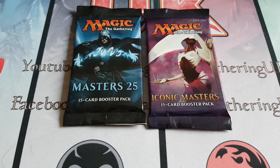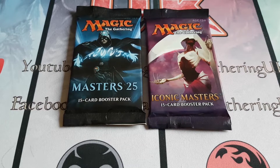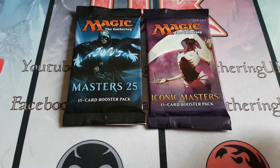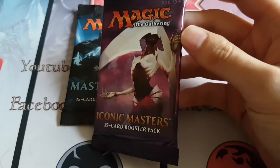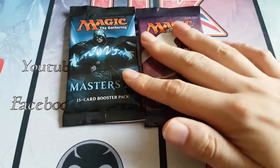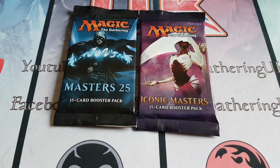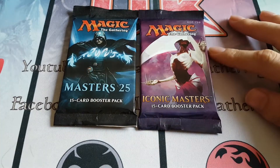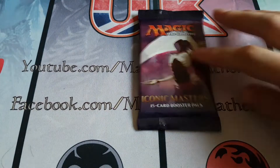Hello YouTubers, it's Magic the Gathering UK here again, and today we're cracking open a couple of these crazy booster packs — one Masters 25 and one Iconic Masters, possibly the two worst master sets they've ever released. But they're still pretty cool, there's still some nice things to find inside. I've always wanted to get the person on this packaging — Elish Norn, there we go. Wouldn't mind getting Elish Norn. Let's start with Iconic Masters, which came out before Masters 25.